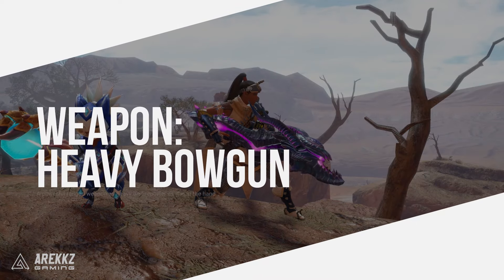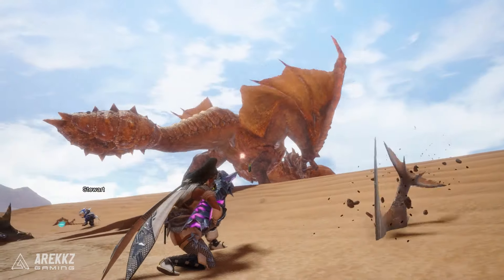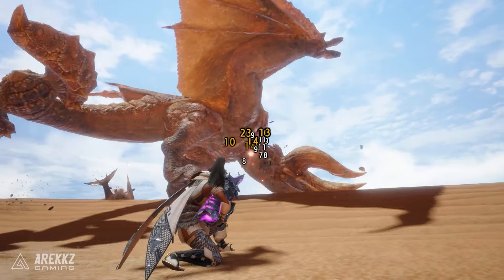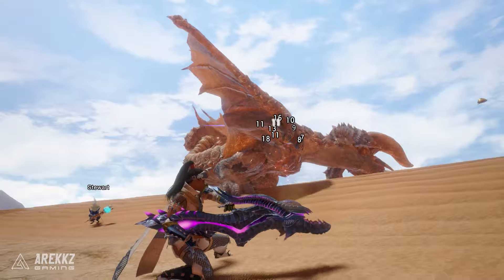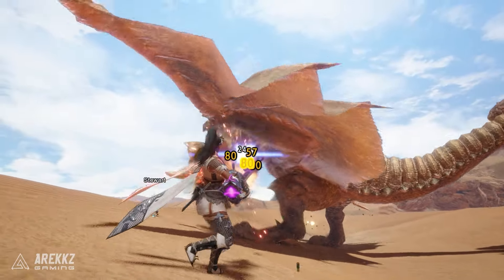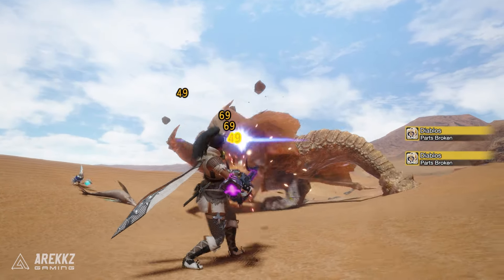Next up, the Heavy Bowgun — the most powerful ranged weapon, which basically makes you a walking tank. This weapon has access to all ammo types depending on which weapon you craft, so you can choose pierce, spread, status, or explosive types depending on the situation. It can even be loaded with special Wyvernfire ammo, turning it into a turret for huge damage potential. Pick up this weapon if you want to deal massive damage from a distance.